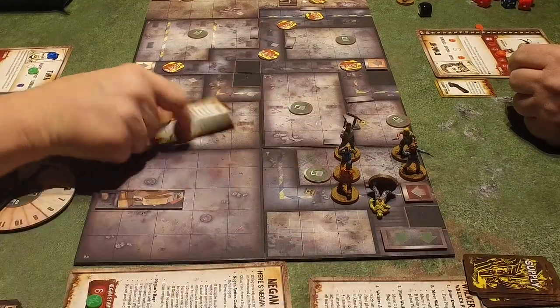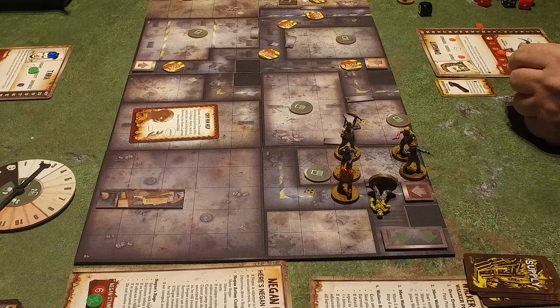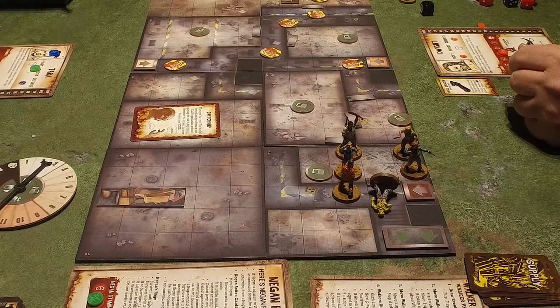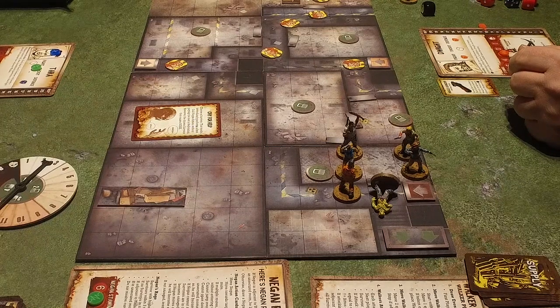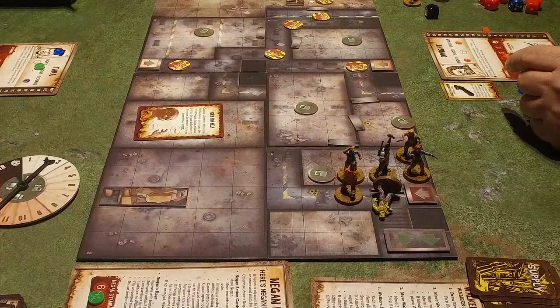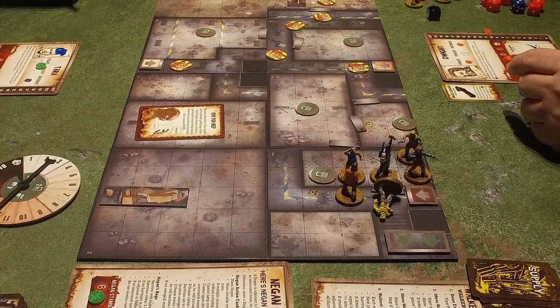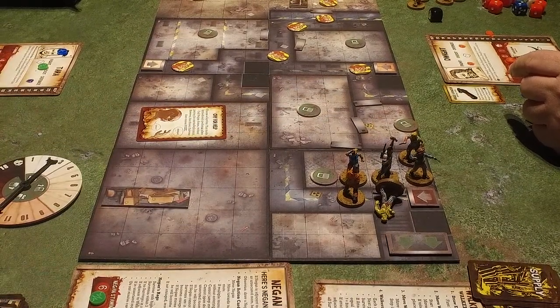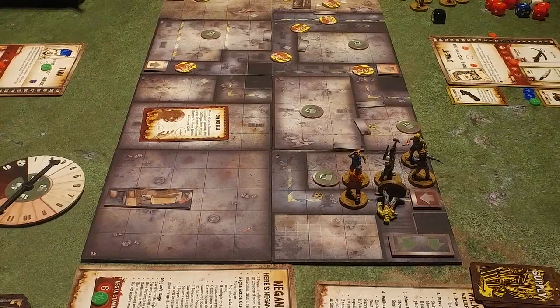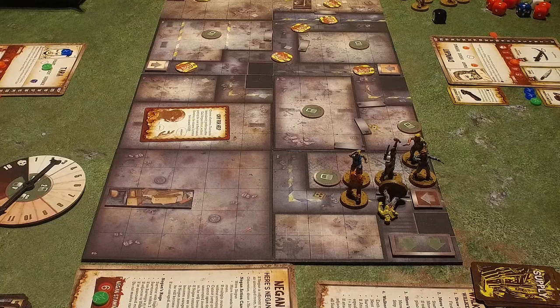What about the event? Event cards — cry for help. Choose a survivor. That model immediately performs a free call Negan action without paying the cost of reputation. How convenient — tell Negan to come here, he can deal with walkers. Because he won't be able to go — he'll be enraged, he'll remove those two. We're going to lose a little bit of reputation but we'll get out.